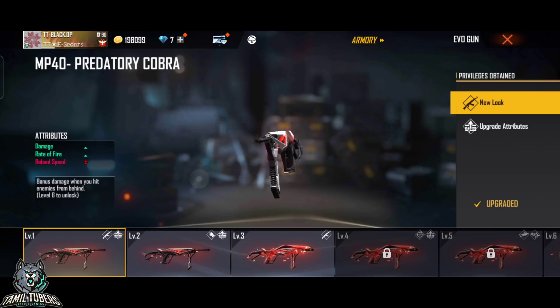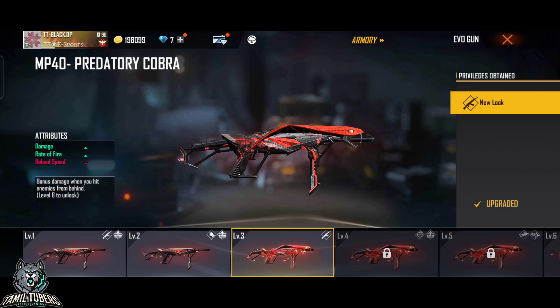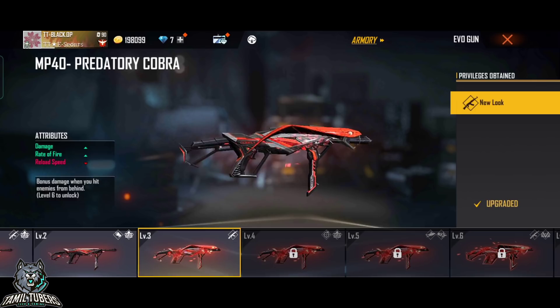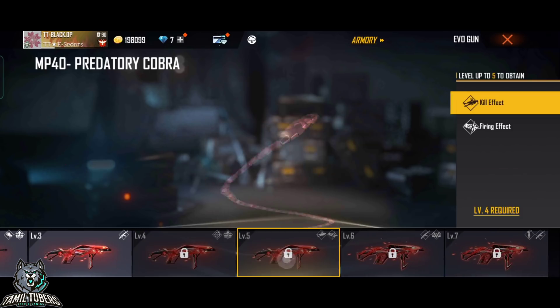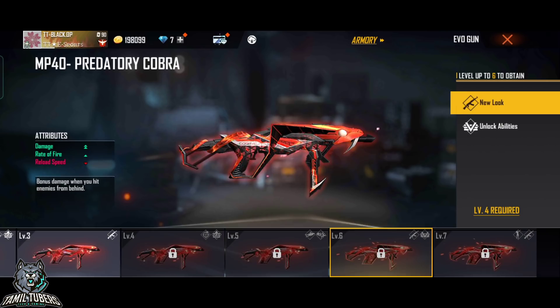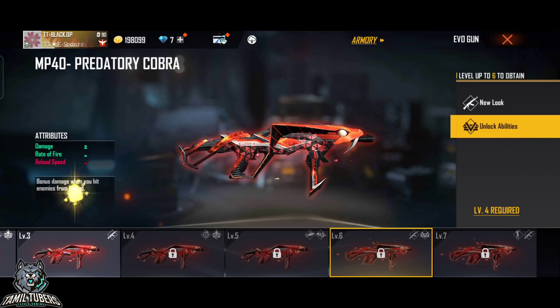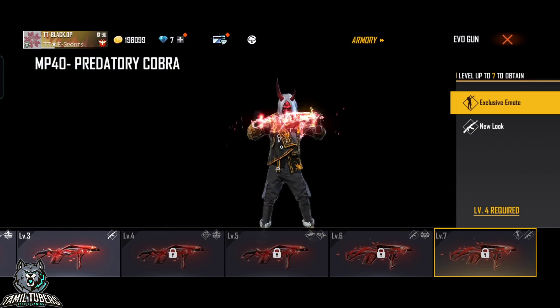Feel free to add on double damage and single data. For any evolution gun skin, level 4 will be able to get full power. For example, the animation, ammo tape, and the glow will give extra damage. The MP40 will be able to get the MP40. It will return.